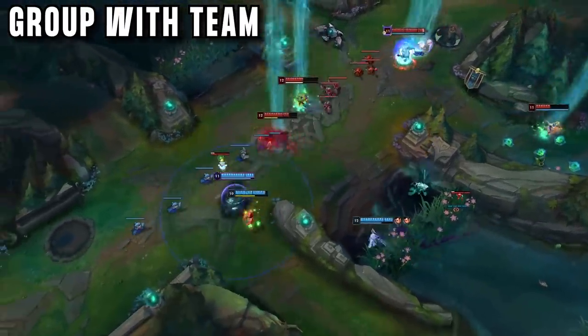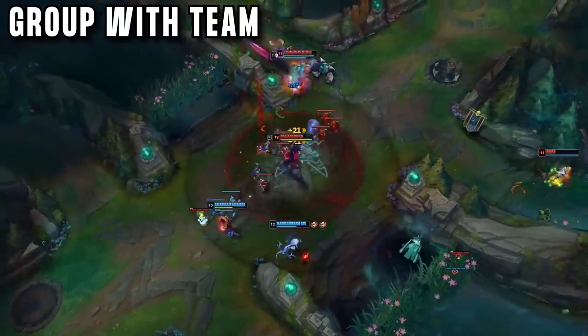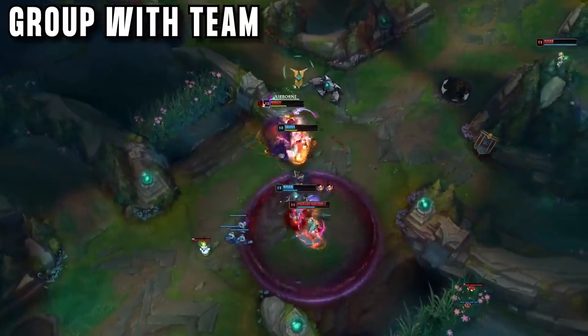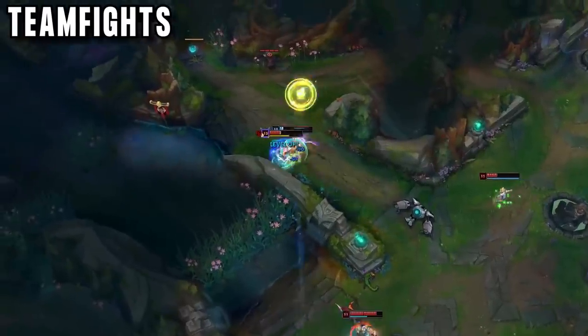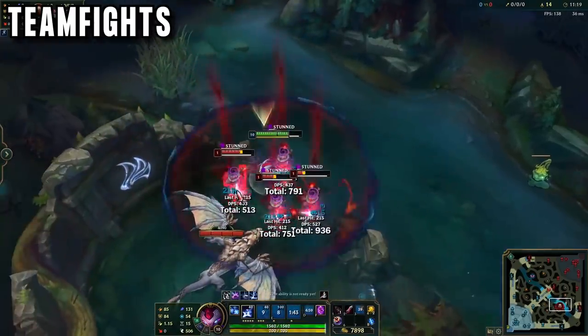If you are grouping, then ideally you would have Zhonya's here as well — it is vital on Kennen for after he engages. If there is an important objective on the map, like a useful dragon or a baron, and you have flash available, then you should buy a sweeper and force a teamfight. Kennen with flash and Rocket Belt is an unstoppable engage that can cross a full screen, kill 5 people and win a game.